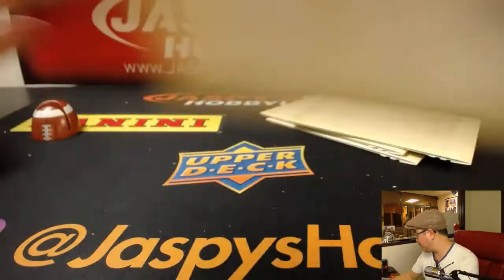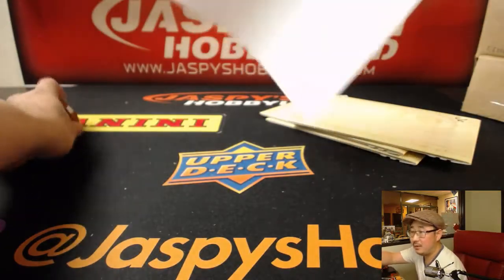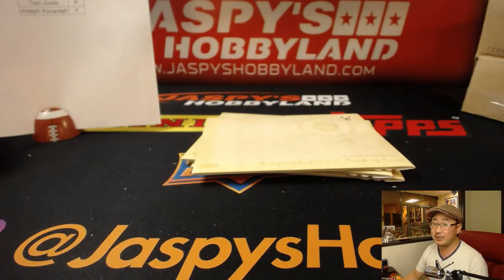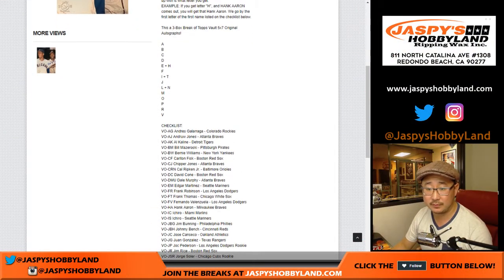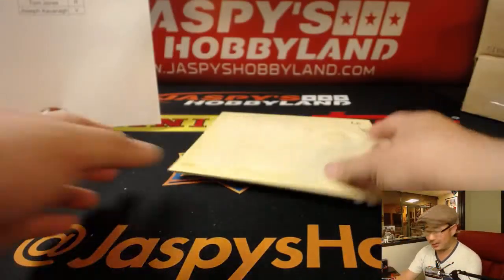Alright, doesn't look like anybody's trading, so this list right here remains the same — random letter break number 5. Good luck everybody. There's a very small checklist on this — only 41 players — which makes for a very interesting break. So there it is, once again, first-name letters, and there's the checklist. A lot of great names on here, so good luck everybody.